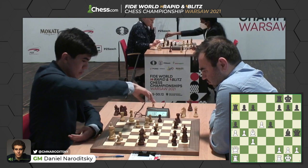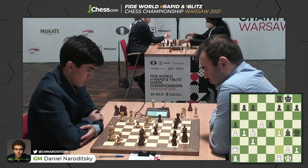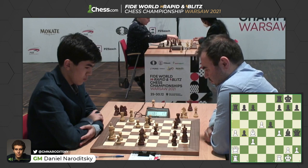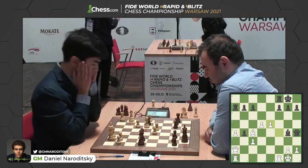Can Sindharov open the f-file with f4? He plays f4, offering the trade of pawns — but then the f-file opens. That's not something Shak wants to allow. If he plays e4, he's going to have a very weak e-pawn. And he plays a-takes before allowing f-takes e5 — what a committal decision. After f-takes e5, white's got a very impressive center and the f-file opens. I think Sindharov's not going to pass up that opportunity. I really don't know about that decision by Shakriyar.